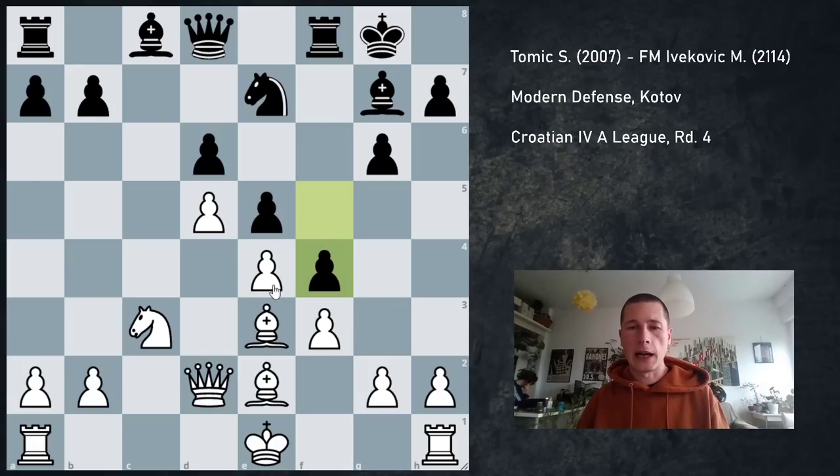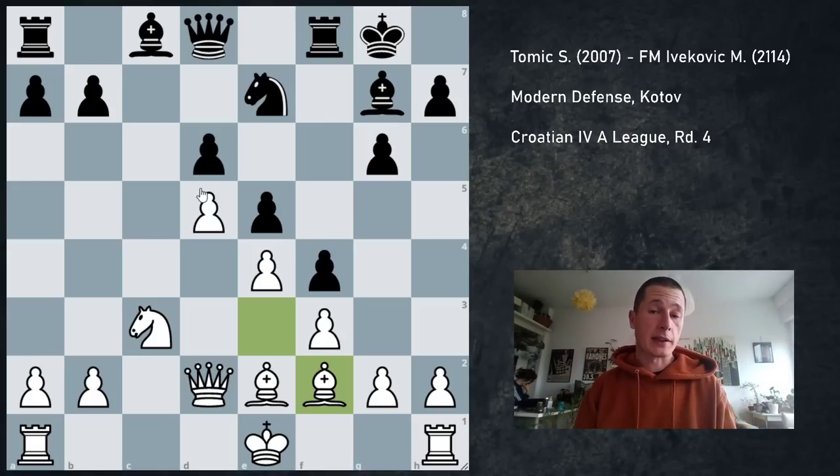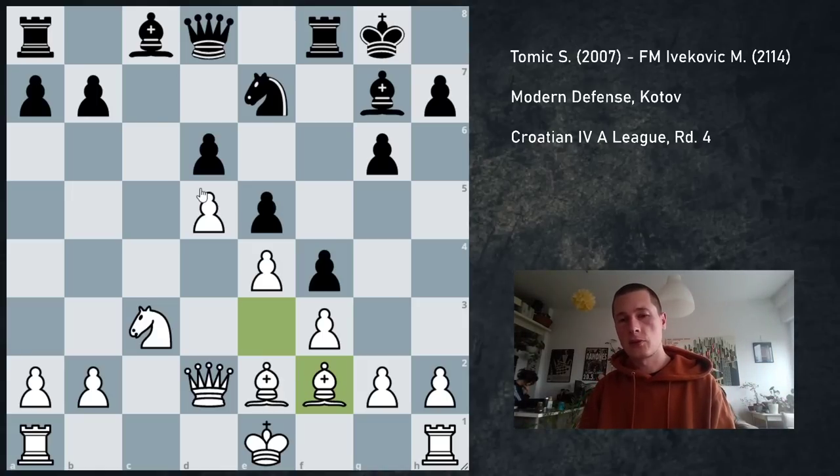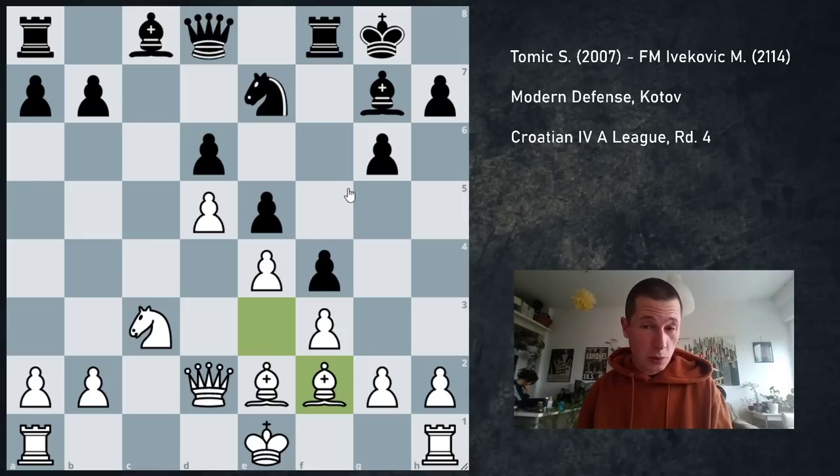He played f4 and I played Bf2. And in this position he played another very thematic move, which I thought was the best move. I was unfamiliar with this position — I knew the ideas but I didn't know the exact position, it wasn't in my preparation anymore. He played g5, which seems very reasonable to me. The engine says it's a mistake and I'm going to show you why.